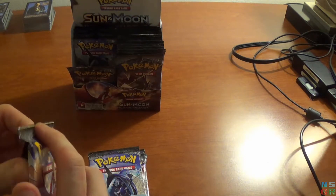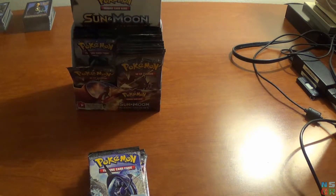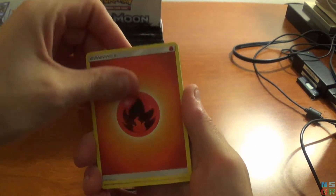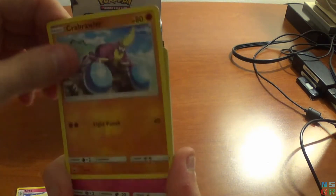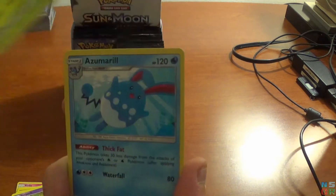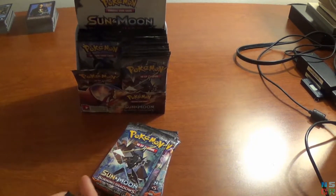The pack is actually harder to open than Raw Deal, that's for sure. So of course, we start off with our Sun and Moon obligatory pack. We have Curlia, Heatmor, Weakness Policy, Stuffle, Crabrawler, Morlal, Sandygast, Venipede. The first holo for the pack is Araquanid, and the final card for this pack is an Azumarol — however you wish to pronounce it. Pronunciations were never my strong suit.